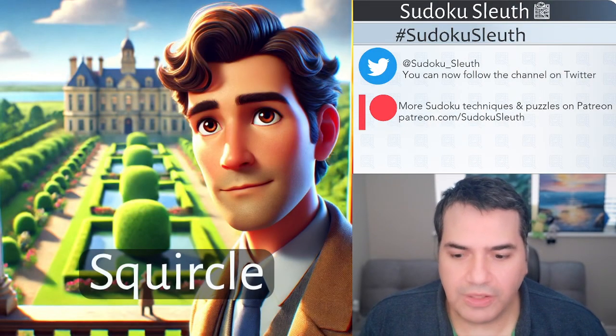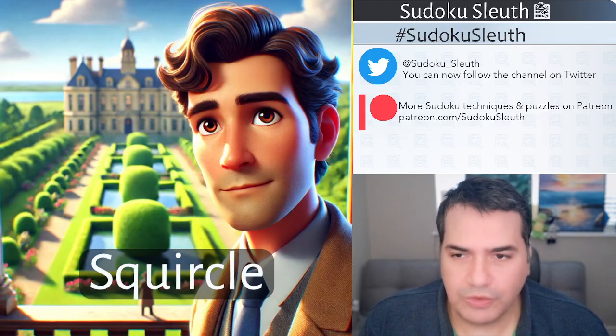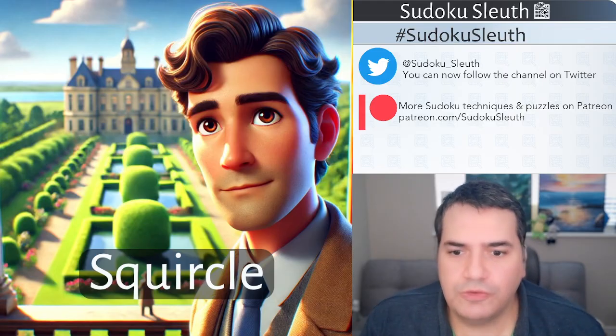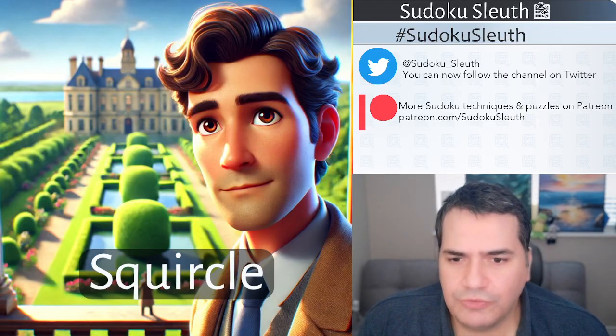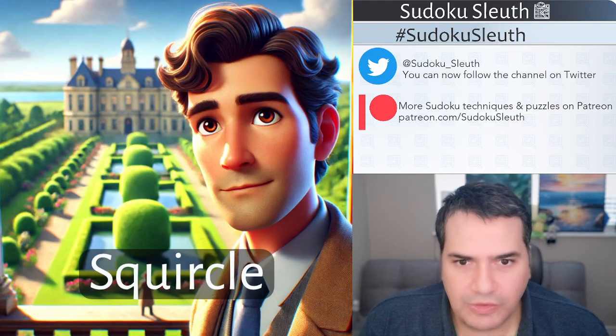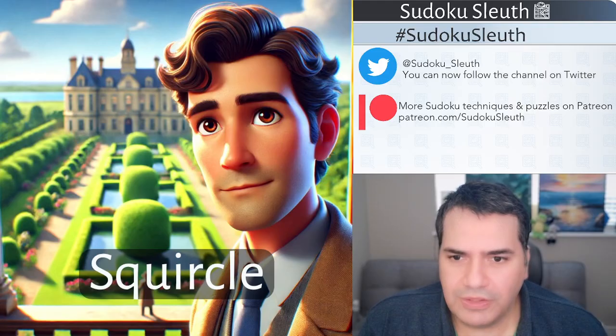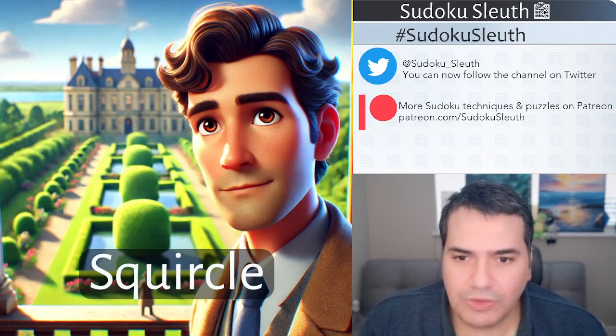Hello and welcome back, it's puzzle time with Sudoku Sleuth and today we're going to be playing Squircle. A squircle is a shape that's a fusion of circles and squares, which is how I came up with this thumbnail where Sleuth is visiting a chateau in the summer, overlooking the massive garden at the back of the chateau from the balcony — square hedges with circular trimmed trees in the middle.